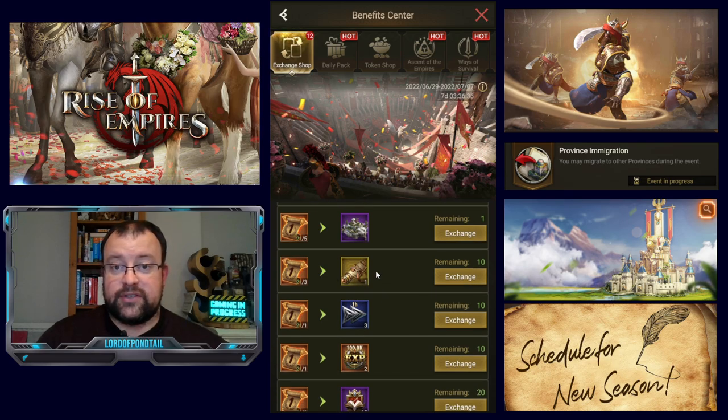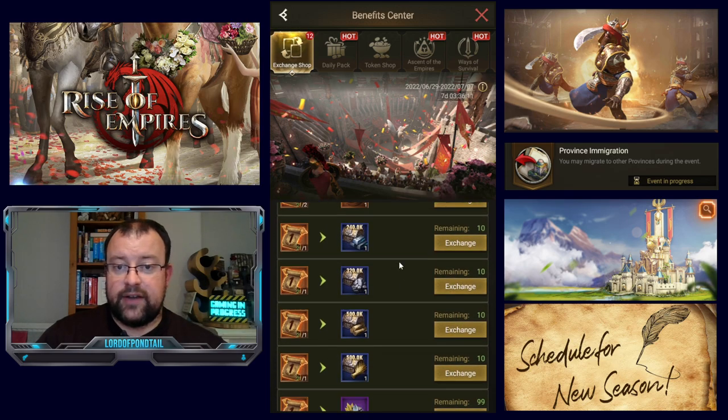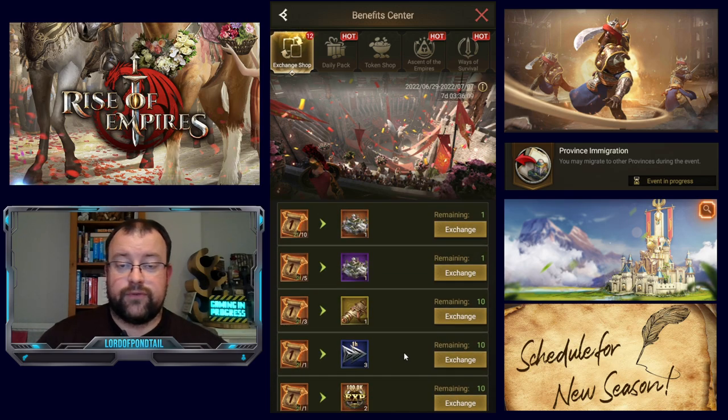The extra super recruitment tickets are of course really good. Usually you only get the chance for 3 recruitment tickets in the exchange shop, so having 10 again is nice. As some people commented last week, it would have been nice if we started getting super dragonite and war badges in these exchange shops as well. For players in advanced stages of the game, that would be a fair option — just another avenue for free-to-play players to obtain these consumables, as it is very difficult to accumulate a lot of them. Most people are getting a large proportion of those from the honor shop each season.